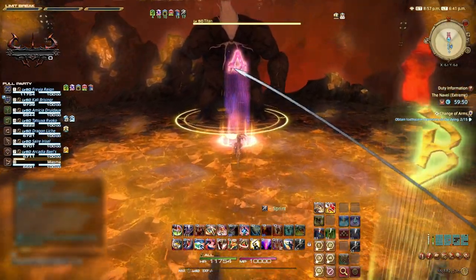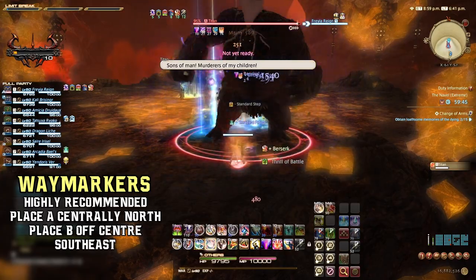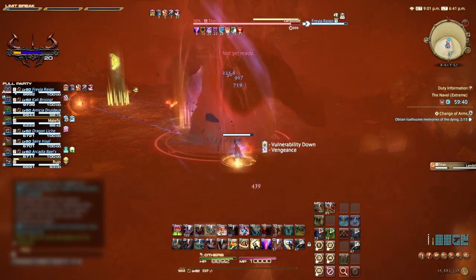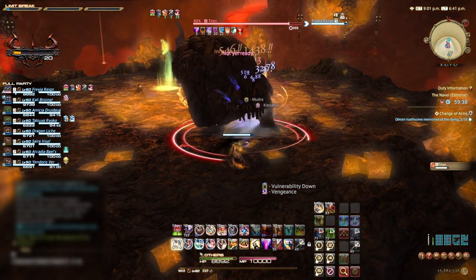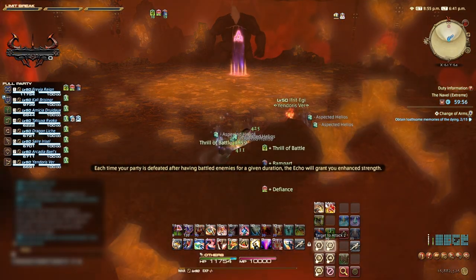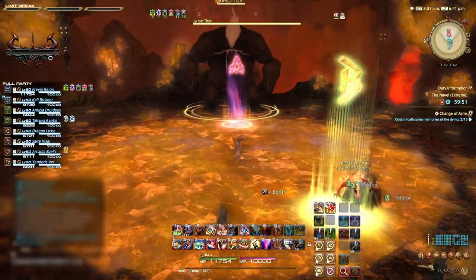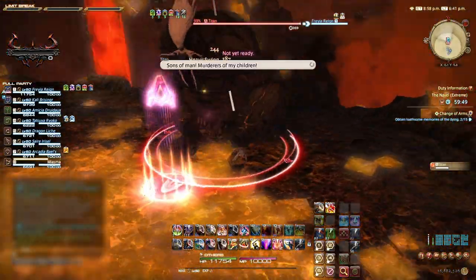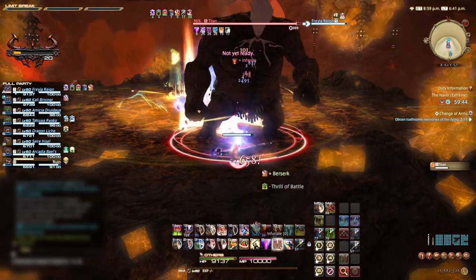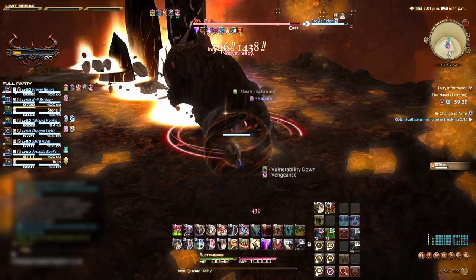We start this fight as normal with the main tank gaining enmity of Titan and facing the boss away from the party. We have placed Waymarkers at A and B — A being centrally north and B being off-centre slightly south east, both in the orange area which is important later. Keeping in these positions will massively increase your chances of survival, as Titan's mechanics will be placed in much easier positions to deal with as a group.